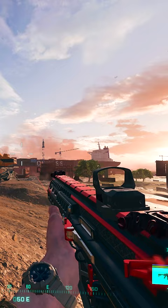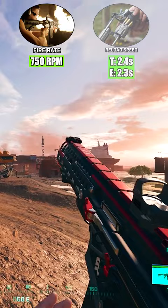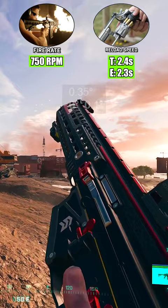The weapon fires on default at 750 rounds per minute, and features rapid reload speeds thanks to its 2.4 second tactical and 2.3 second empty reload animation. Its recoil is also incredibly easy to manage, with only very slight vertical kick, making the weapon often feel like a laser beam when firing while static.